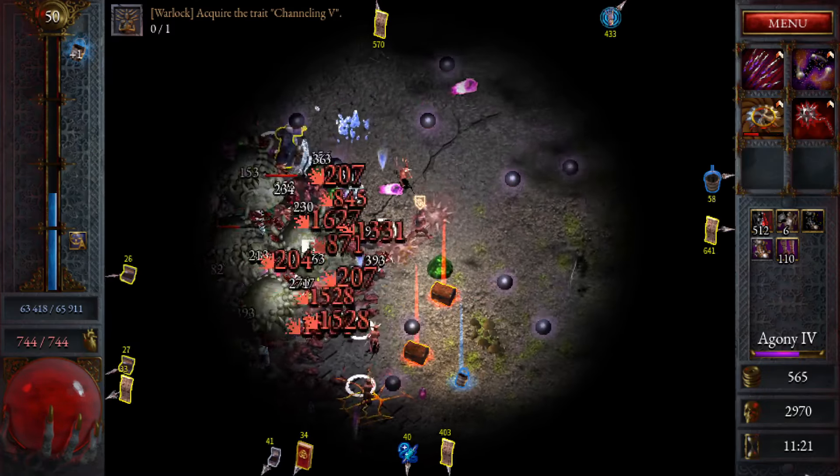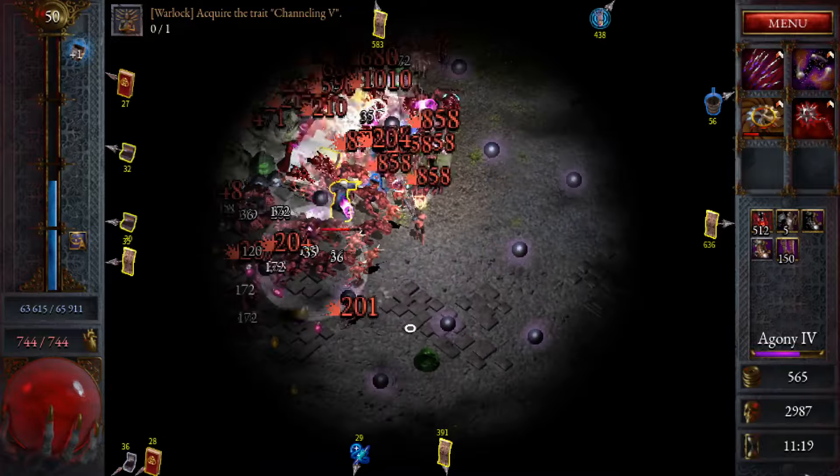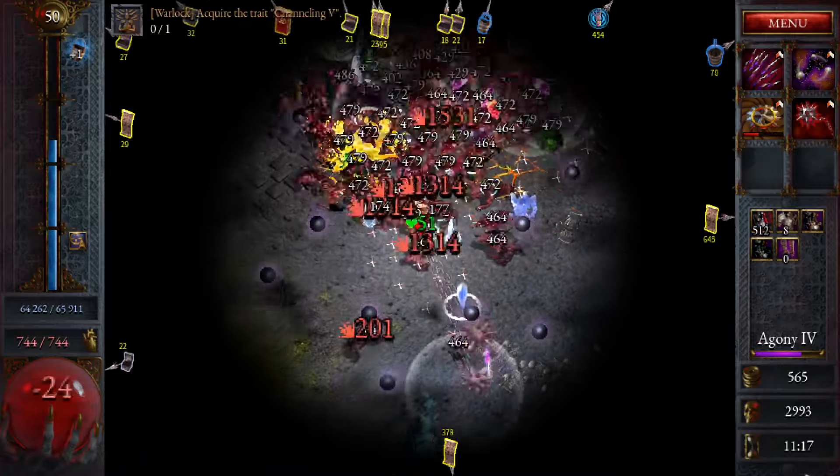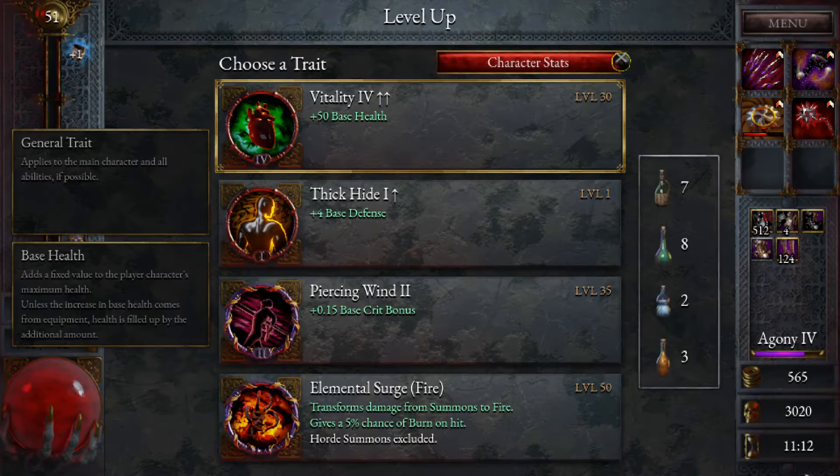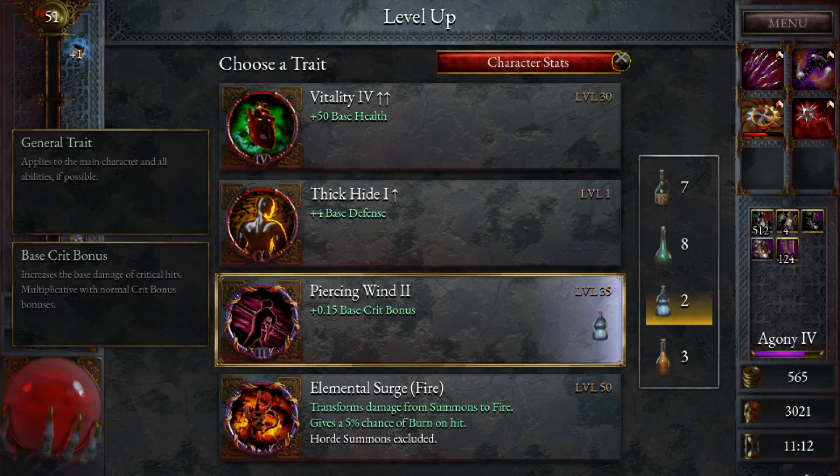Let's go attack speed — maybe we should have gone crit though. Let's get this to level 6. Maybe Piercing Winds 2 as well — let's do it. Let's make our big crits. It's kind of hard to tell with the damage numbers at the moment — they're all overlapping.